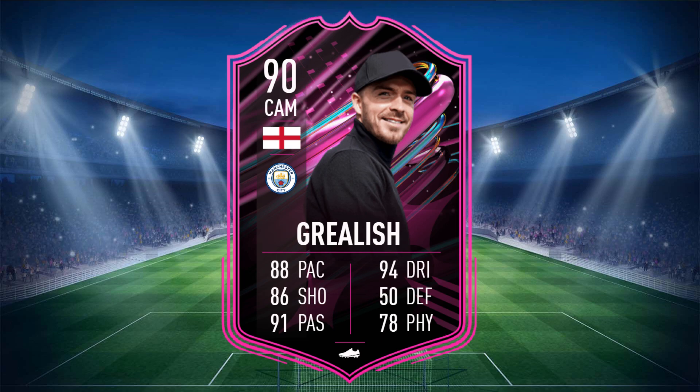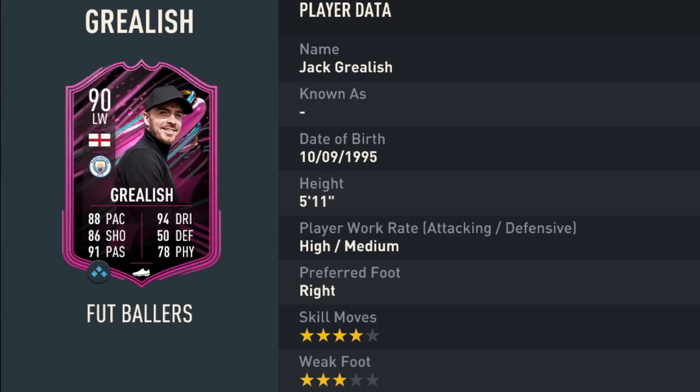Jack Grealish is a 90 rated card with 88 pace, 86 shooting, 91 passing, 94 dribbling, 50 defending, and 78 physical. He stands at 5 foot 11, has high/medium work rates, is right footed with 4 star skill moves and 3 star weak foot.